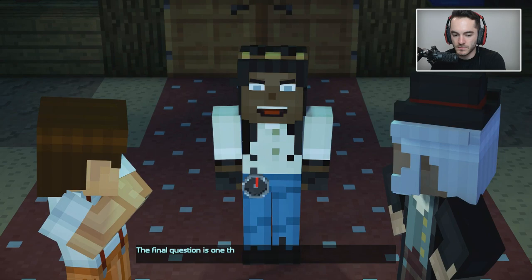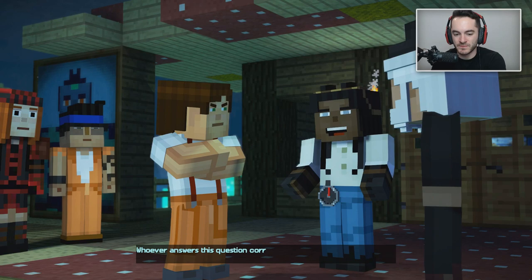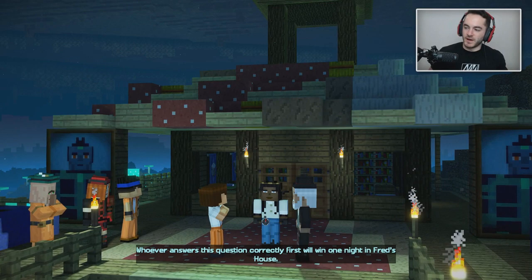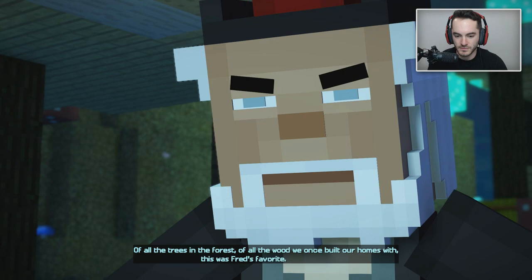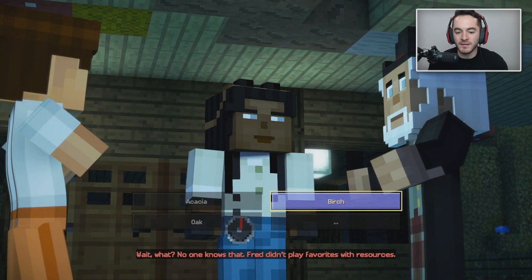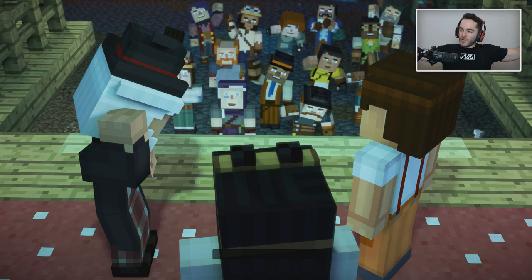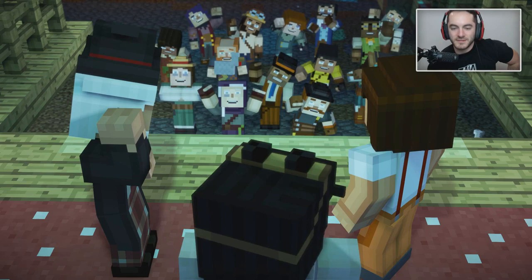Listen closely, both of you. The final question is one that only the most faithful friend to Fred could possibly know. As such, it is worth double. Whoever answers this question correctly first will win one night in Fred's house. Of all the trees in the forest, of all the wood we once built our homes with — Birch. What was it? Gotta go fast — Birch! Fred didn't play favorites with resources — Birch. Yes! Birch was Fred's favorite. Jesse won! Remember when Zara said it? Congratulations.